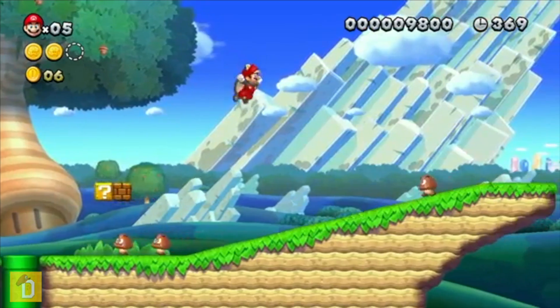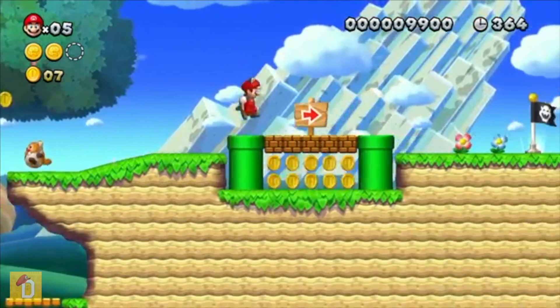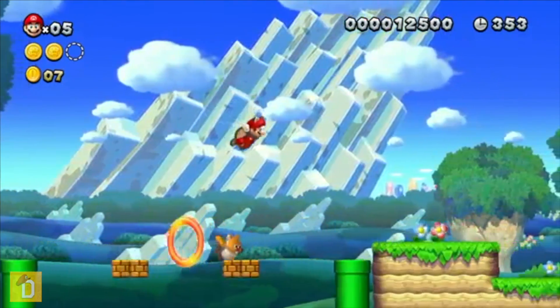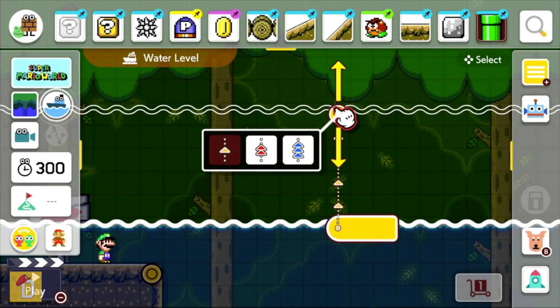Moving Terrain. Remember this moving terrain from Super Mario World and Super Mario Wii? It appears a lot in the game, so why shouldn't we have it in Super Mario Maker? You would be able to adjust the movement of the terrain like you can adjust the water.